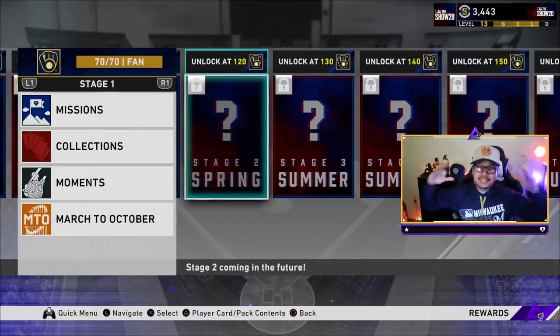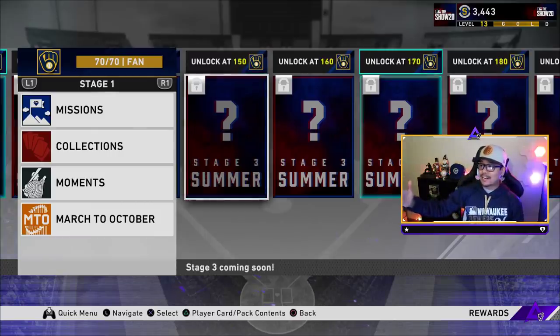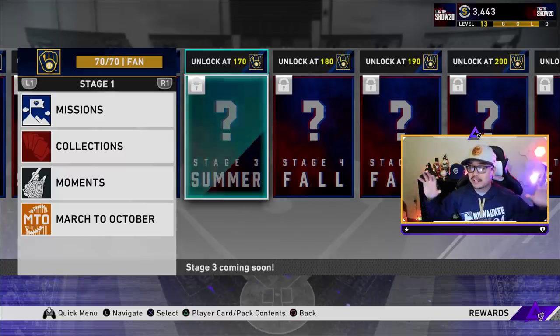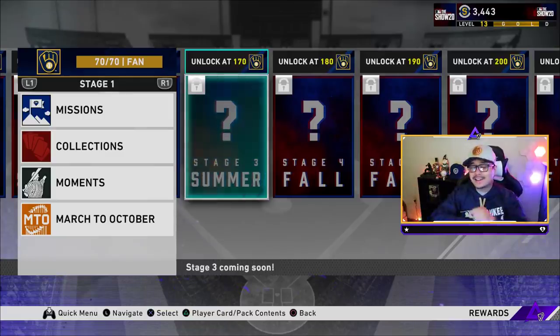Let me know what you guys think of Zach Brown in the comments down below for the Milwaukee Brewers, and let me get some guesses for Stage Three — summer — unlocking at 170. Watch out for the other reveals dropping throughout the rest of today, and make sure you follow all the content creators dropping these cards with the links down below. If you want more reveals just like this one, make sure you leave a subscribe on the channel with post notifications on, and let's try to hit a light goal of 200 likes on this video.